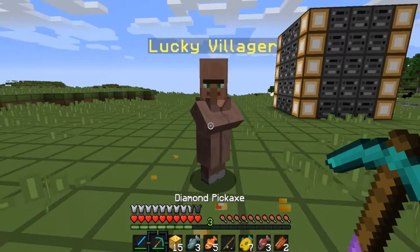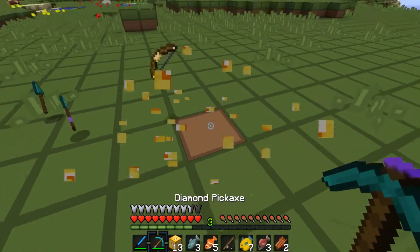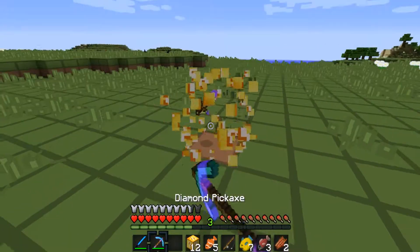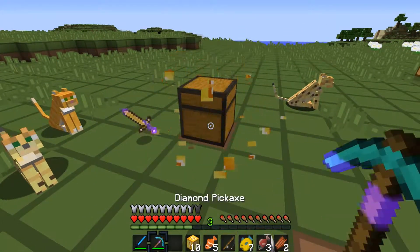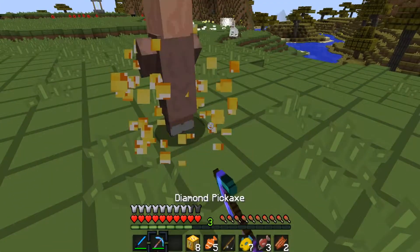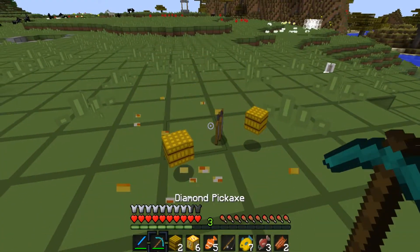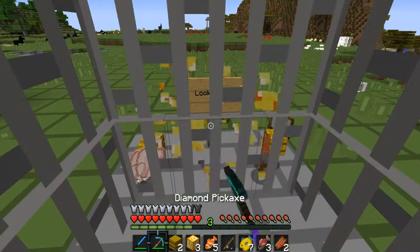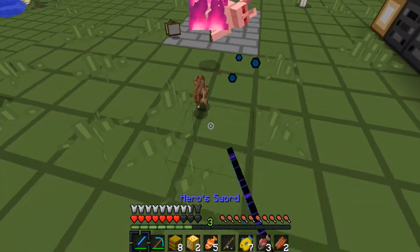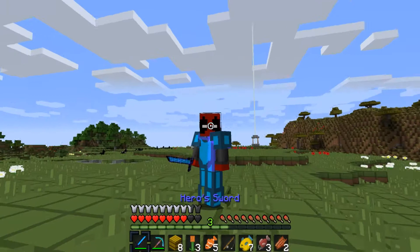We got a lucky villager — useless, get out. Then a lucky bow — I'll experiment with that later. A lucky sword, cats, and another killer bunny. More lucky blocks gave us paintings, apples, food, and some obsidian.